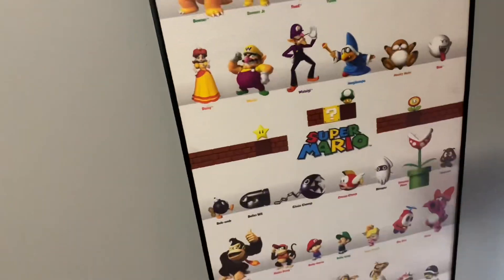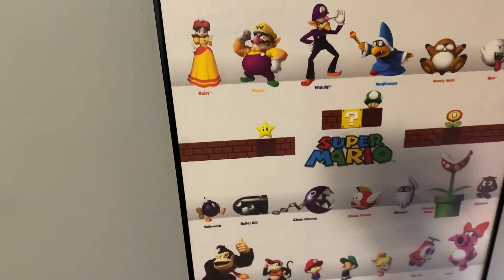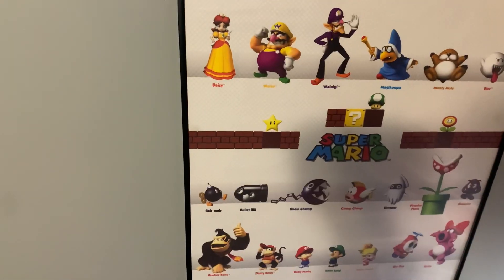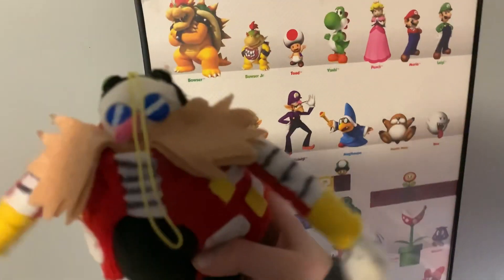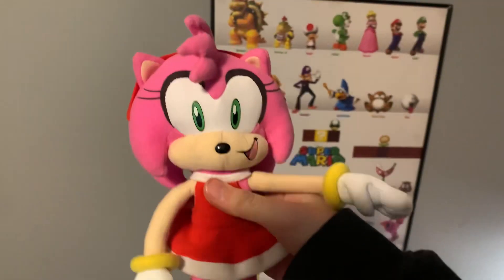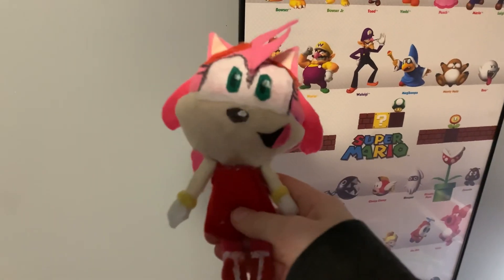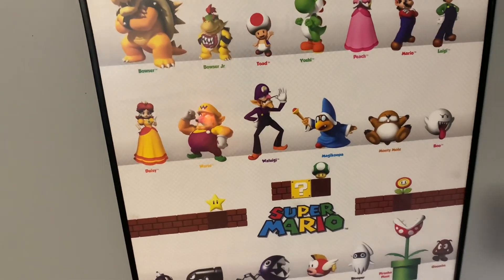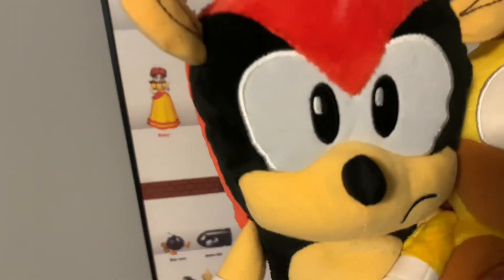I only have two Eggmans and they're both custom: first is Classic Eggman, and this plush I've been working on for three days — a custom Eggman made by Blop again. Now for my two Amys: my GE Amy and my custom Amy. And my last Sonic plush characters — Jakks Pacific Mighty and Ray.